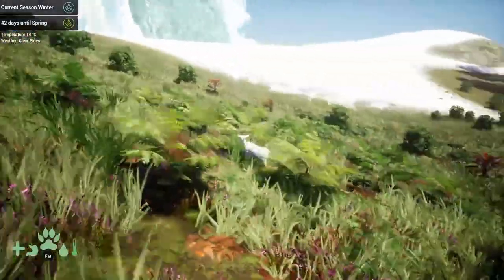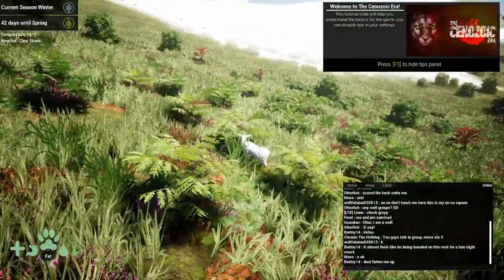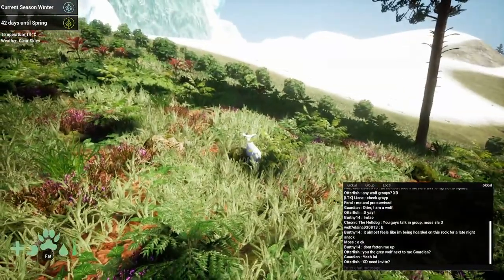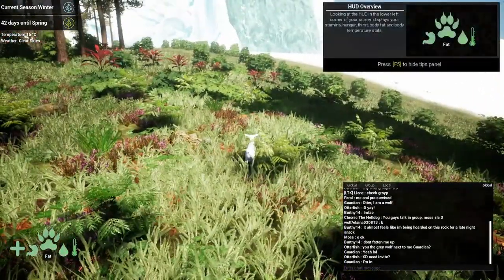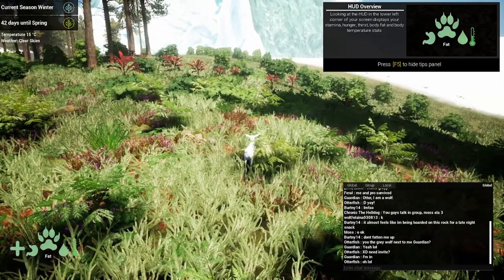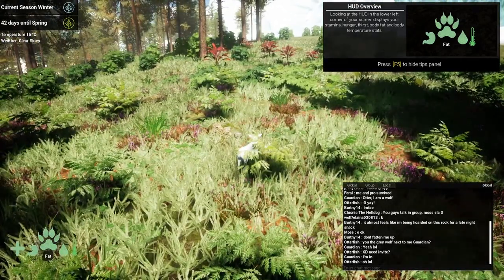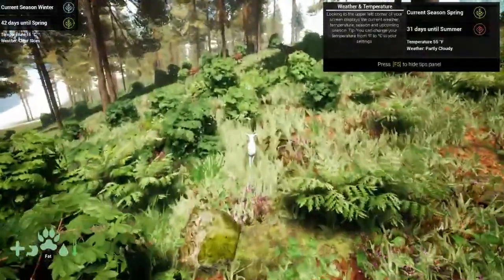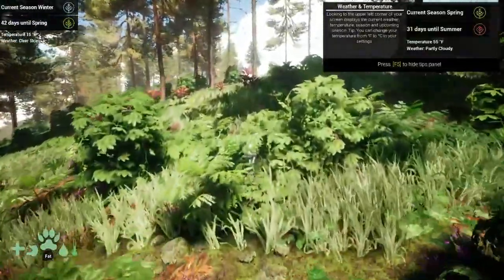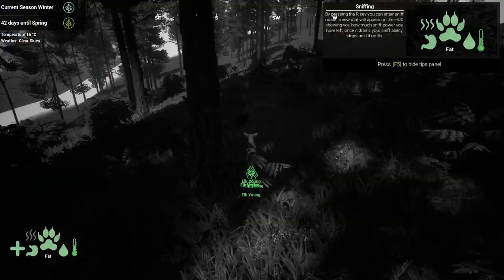The only thing I really know is that it's based off of someone who liked the Isle, so the controls would probably be similar. Yeah, I'm definitely not very camouflaged. So there you go. HUD. Normal stuff. Fat reserves. That's kind of new. Bulk up for the winter. It does have seasons. Nice. Yeah, so it definitely has scent, which is helpful.